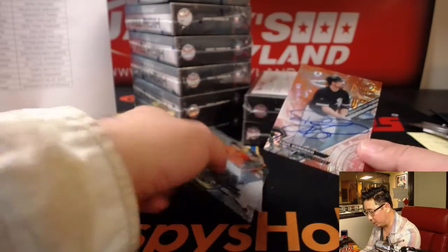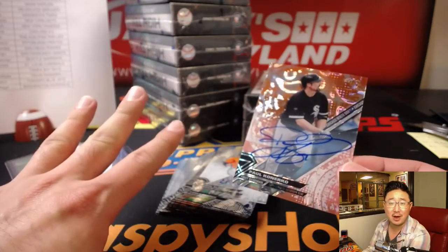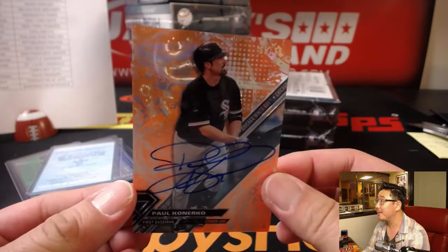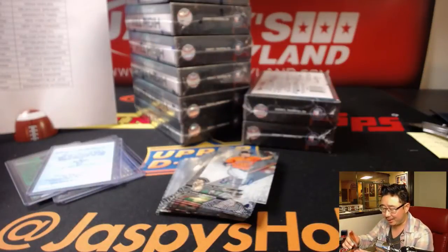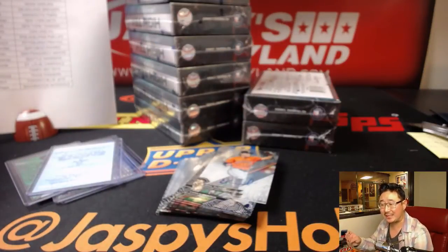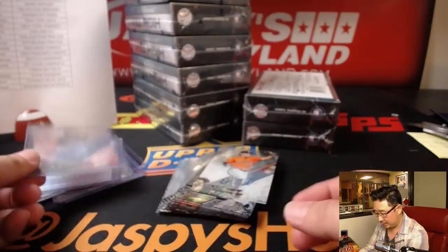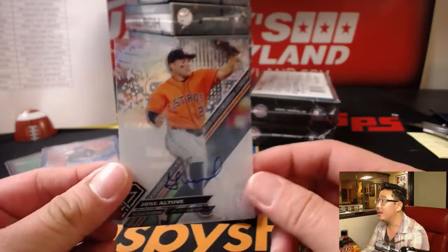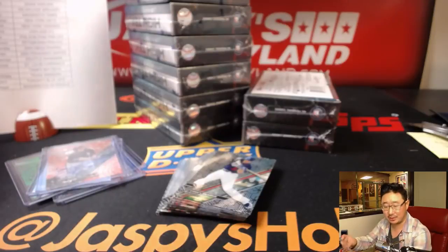A bonus auto — Paul Konerko, 5 out of 25, on-card auto for the White Sox — Patrick Edwards. If there's a redemption, there are three autographs in the box — that's right. And AL MVP Jose Altuve for Scott. All those parallels were warming up to that autograph. Nice — there you go, Scott.